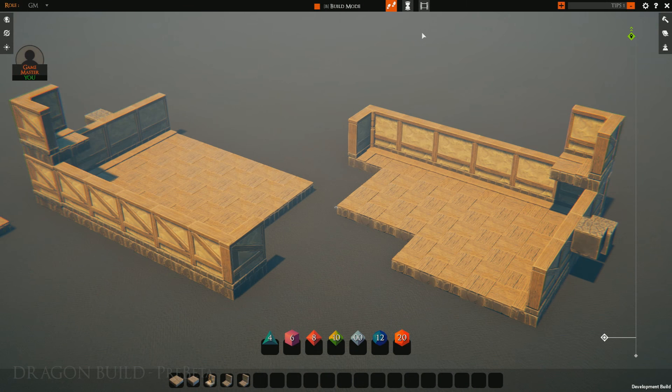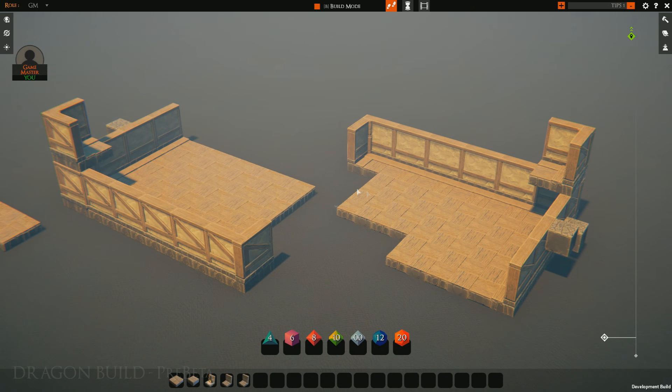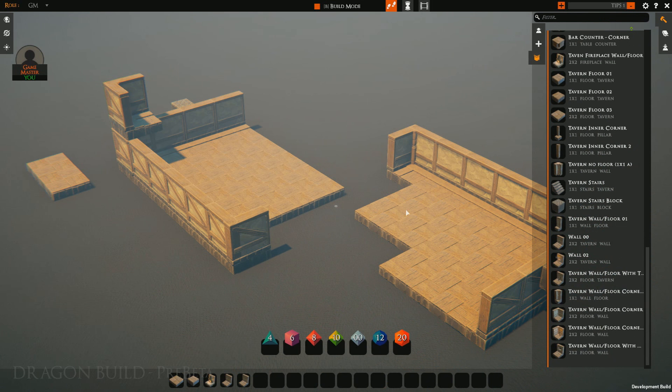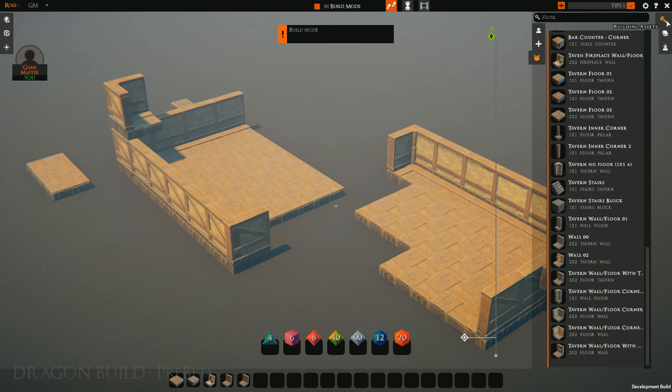We're back with another TaleSpire GM Tips Beta Edition. Now we're going to go over dice. As you can see, the dice show up in the UI if you are not in build mode. If you are not seeing your dice but you know you have the UI up, simply exit build mode.